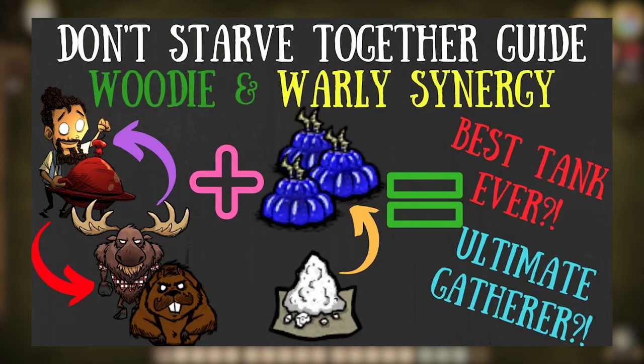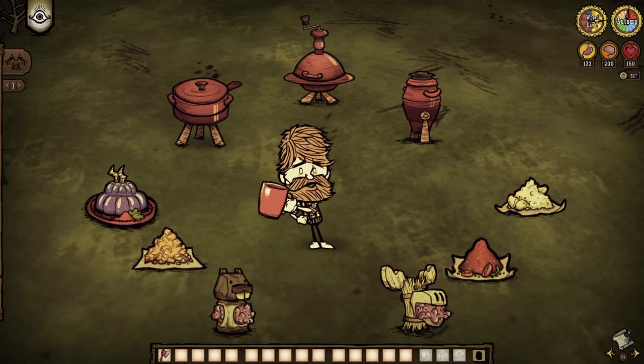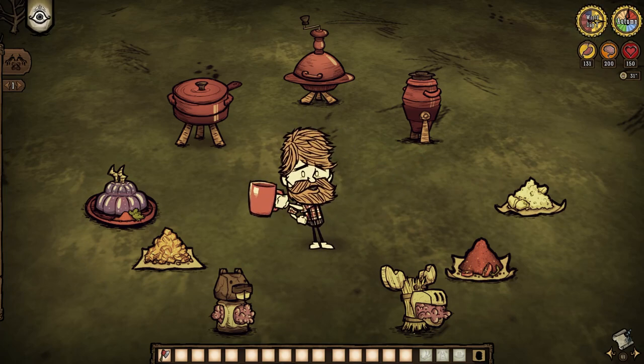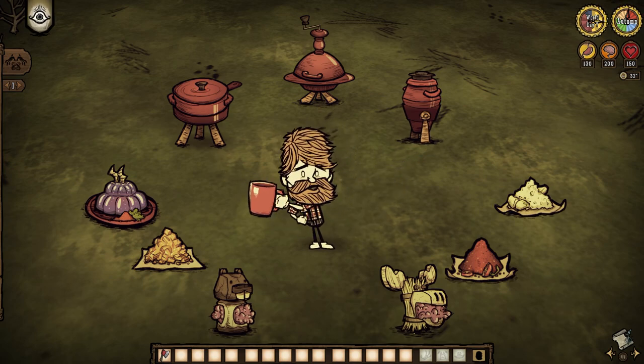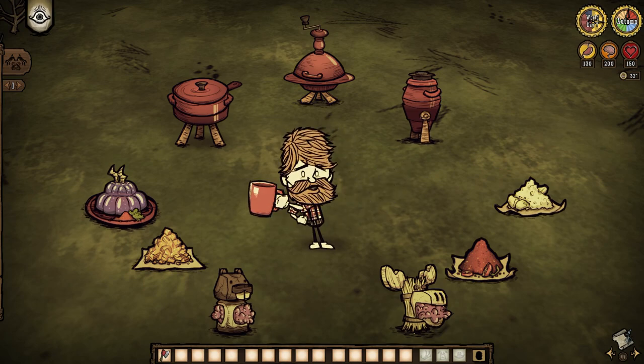Holy nostalgia trip, Batman. Our first ever look at Warly's synergies here is nearly five years old, so with the introduction of a new Woody, I figured we could revisit it to see just how said synergy has changed. And to my surprise, the differences are incredibly noteworthy, even if the ideas are somehow exactly the same, as all we're doing is taking a few of Warly's exclusive recipes and shoving them in the faces of a moose and a beaver just to turn them up to 11. But now, they very well could be tuned to 12. Let's discuss.